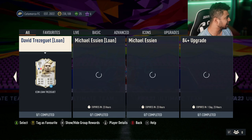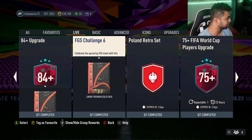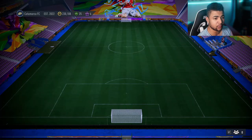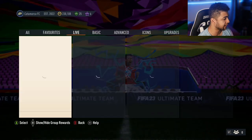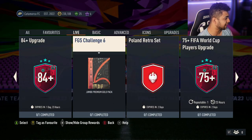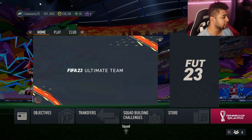Anything else released today? Let's check the Live Tab. There's an 84-plus upgrade — a one-time thing — requiring a 4-rated and higher minimum 2-team overall 83. I'll get that done for you guys today. FJS Challenge 6 for a giant premium gold pack, and there are player picks as well. This is really good content today from EA.